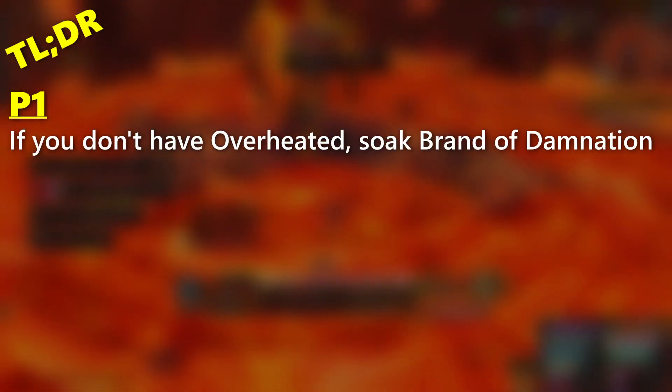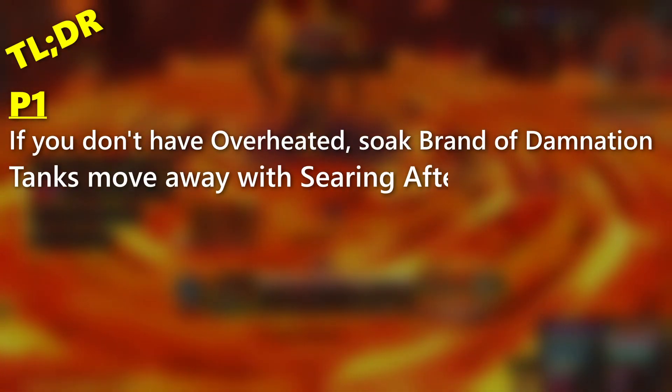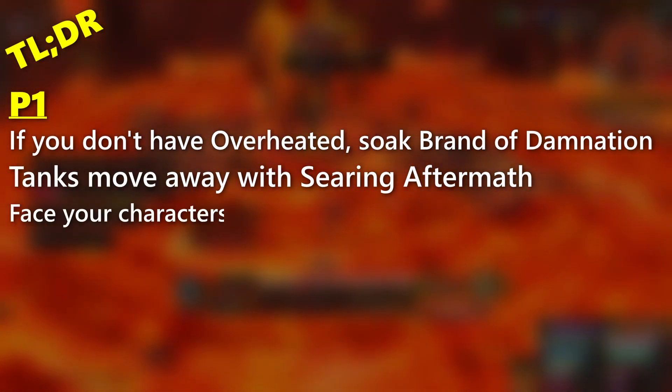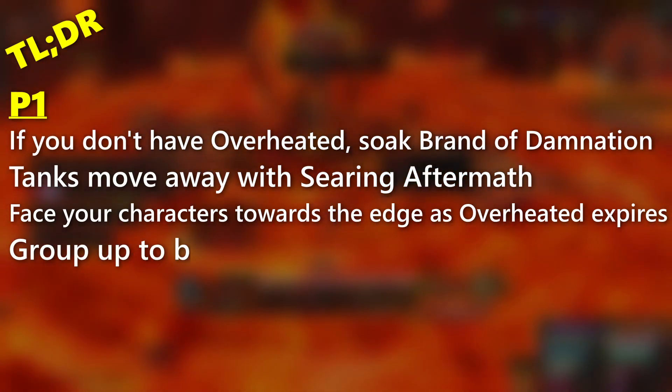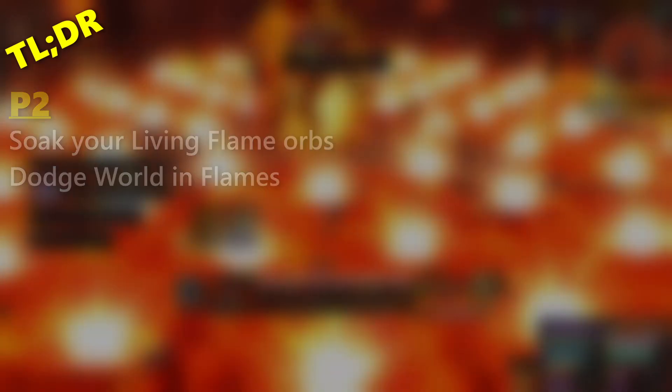The TLDR for this fight is as follows. In P1, if you don't have Overheated, soak Brand of Damnation. Tanks move away with Searing Aftermath, face your characters towards the edge of the room as Overheated expires, and group up to bait Lava Geysers. In P2, soak your Living Flame Orbs and dodge World and Flames. And finally on Mythic, soak Seeking Inferno, making sure to let the debuff fall off in between.